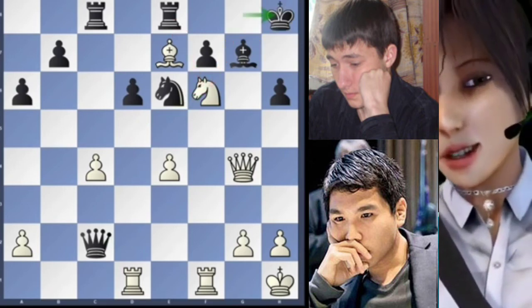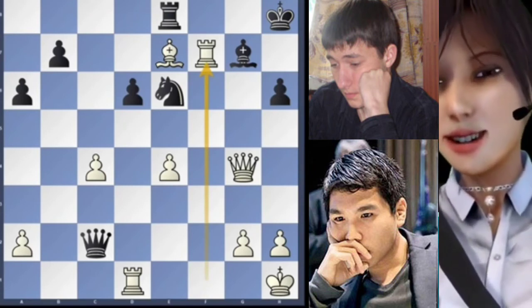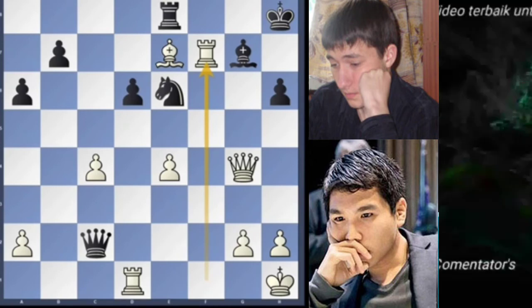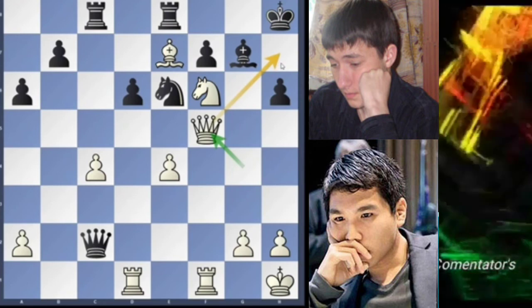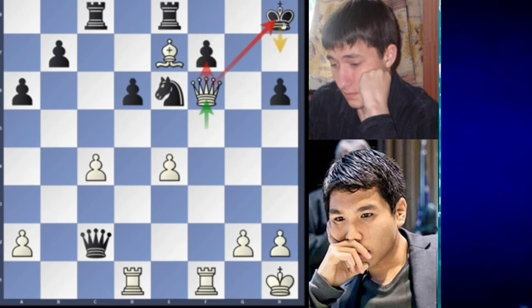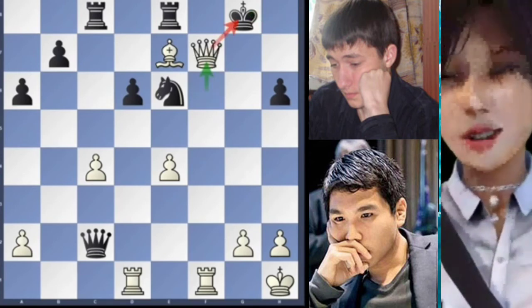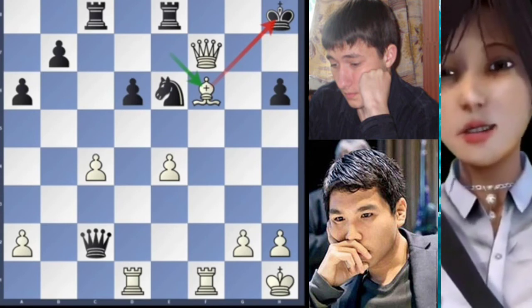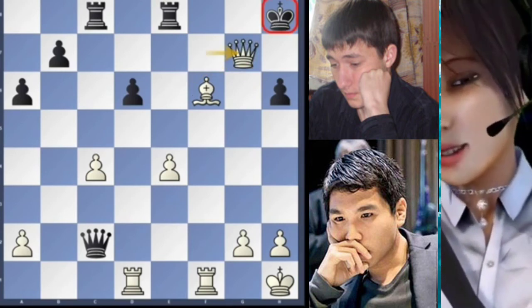Knight to f6 comes with check. King to h8. Also possible is to simplify with knight captures, rook captures and rook capture, but much more elegant and simpler to win is what Wesley So played. After this knight jump check and fork, king to h8, queen to f5 — just threatening checkmate in one. Bishop captures, the queen recaptures with check also attacking the pawn. Even though everything is lost, king to h7 is the best square. Instead here comes king to g8 — already a forced checkmate. Queen captures on f7 check, king to h8, bishop moves to f6 check, the king can't move. Black resigns because after the only move knight to g7 shielding the king, it's checkmate in one with queen captures on g7. Checkmate.